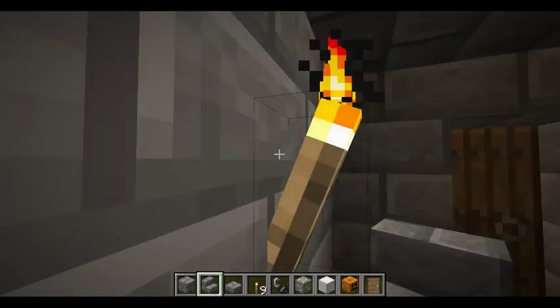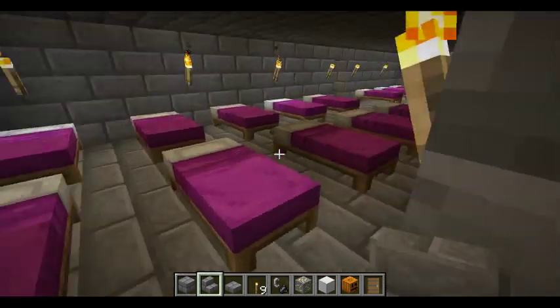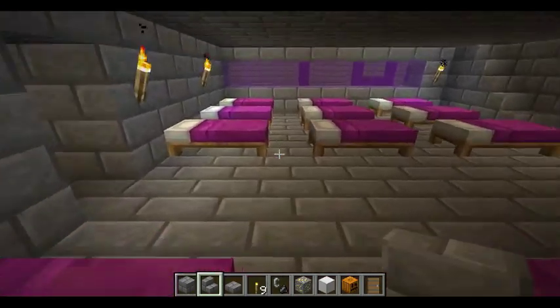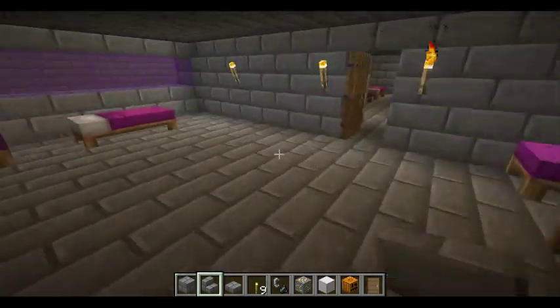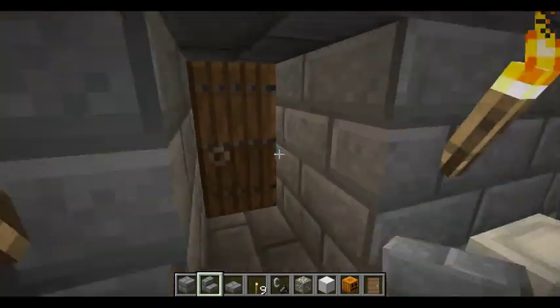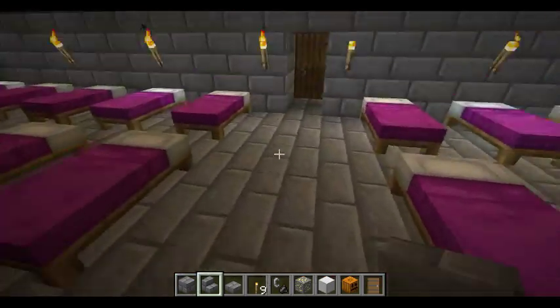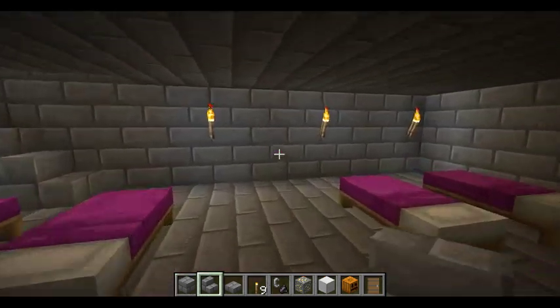Moving up to the next floor, we have the bunks. You can see you have a lot of beds. This place can house a lot of people. If I were to ever upgrade this into a server, I'd probably give it to anyone in the 187th — they'd have a place to stay.